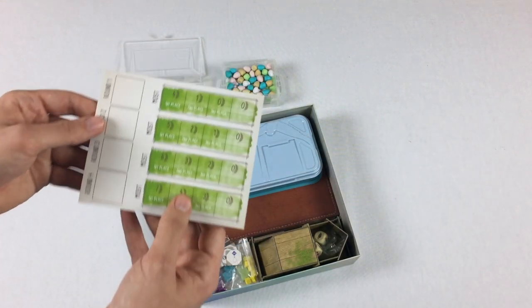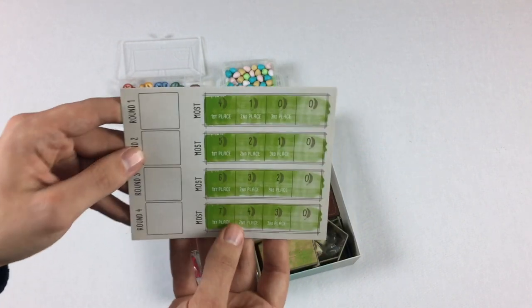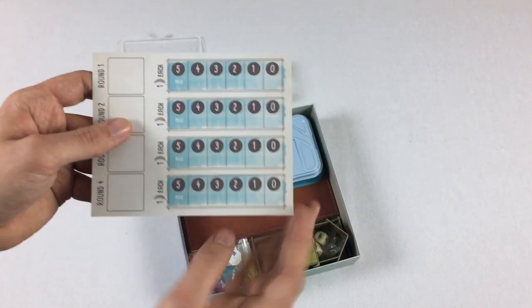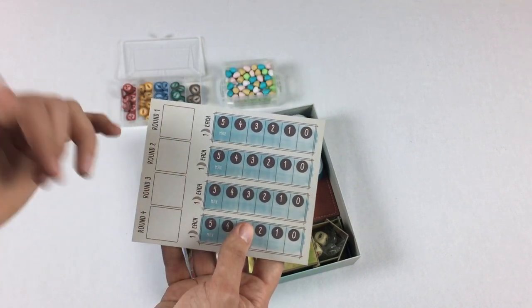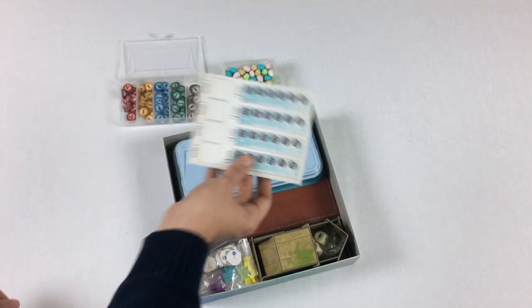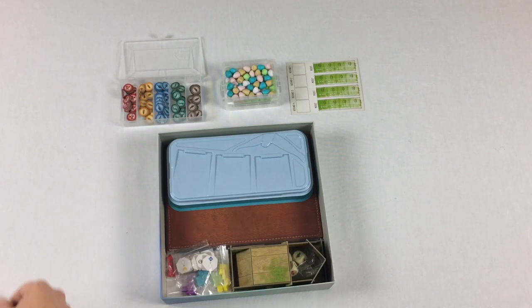Next thing we're going to need is the round bonus tracker. It has two sides. The green side is more competitive — you're competing for different bonuses. The back side is less competitive; you just score based on different bonuses without competing against other people. I'm going to stick with the green side up for that one.